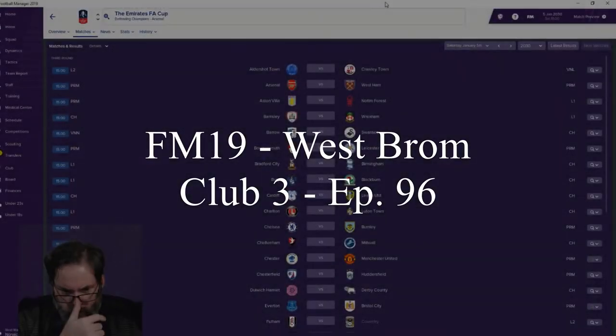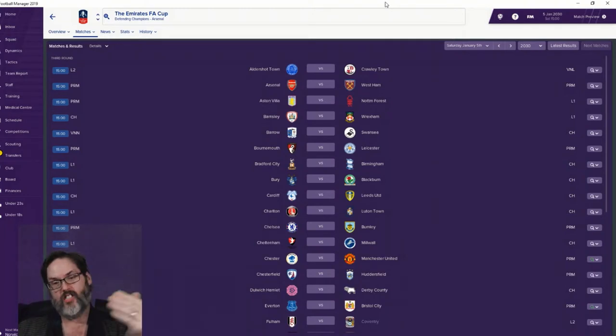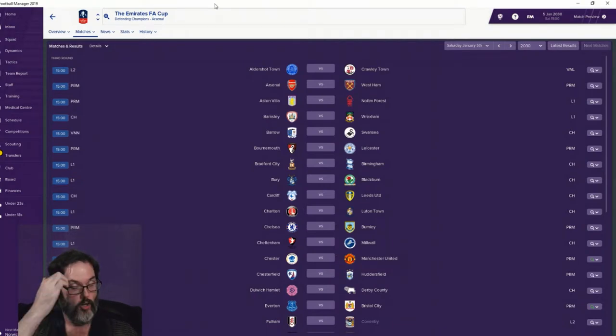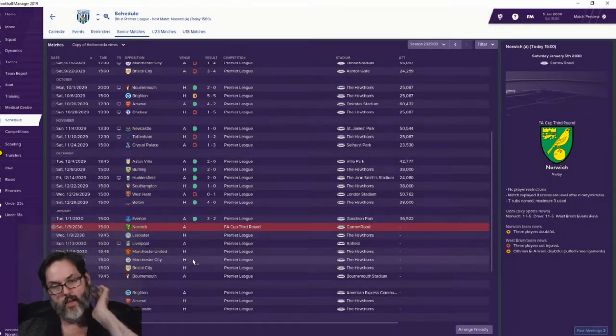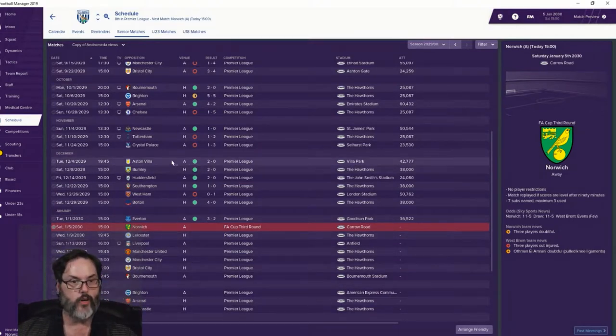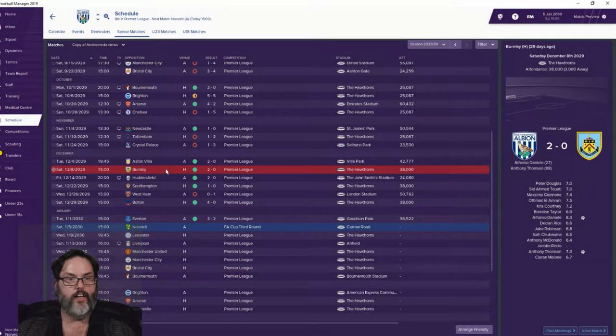Hey guys, RC here back with episode 96 of Football Manager 19. We are back a little early in January, just into the transfer window, kicking off the FA Cup so we definitely want to pay a little attention to that. Looking at our schedule since our last loss, we came back for the Manchester doubleheader. We actually beat Aston Villa 2-0, Jake Robinson and Claren Malone with a stoppage time goal, then another 2-0 victory over Burnley — Alfonso Danielle and Anthony Thompson with goals.